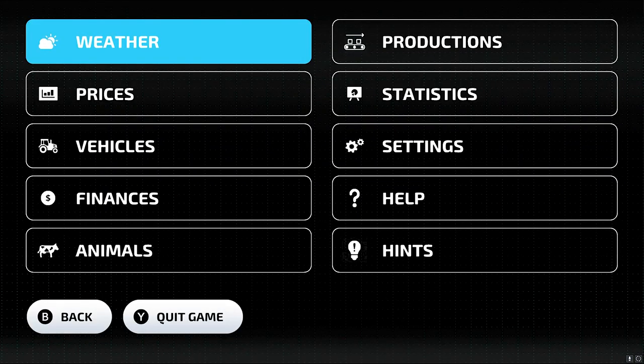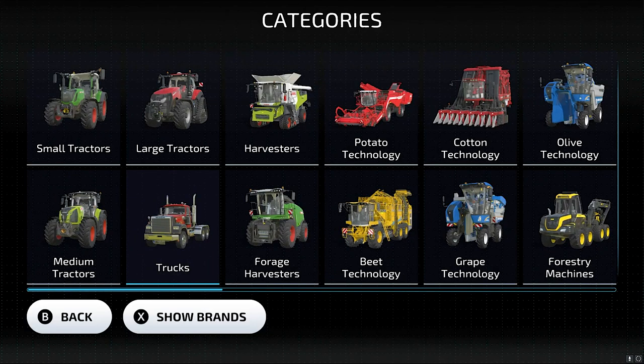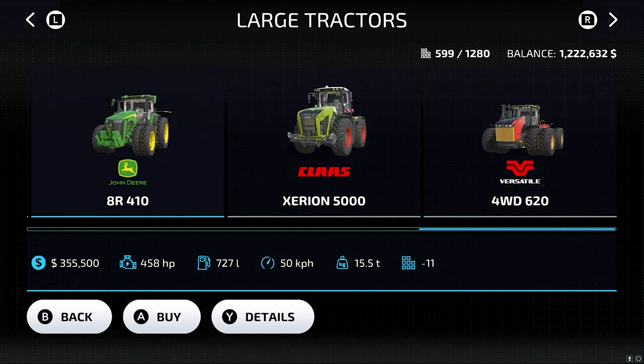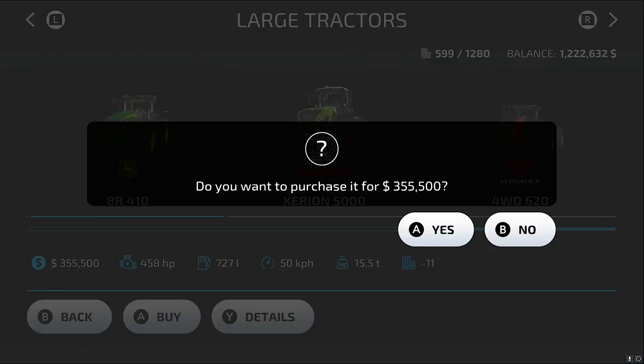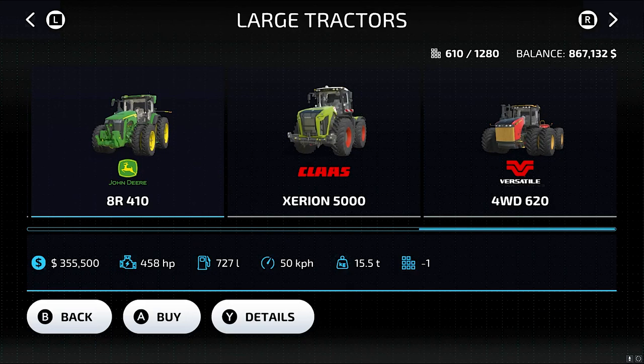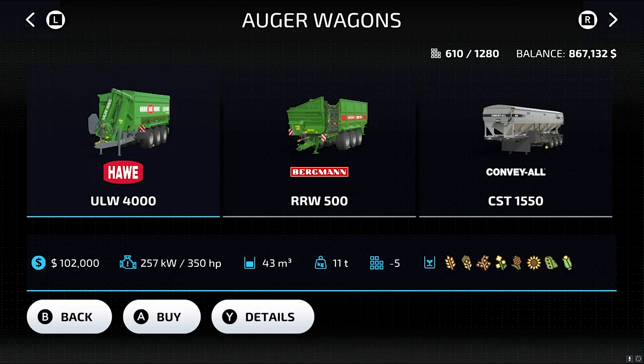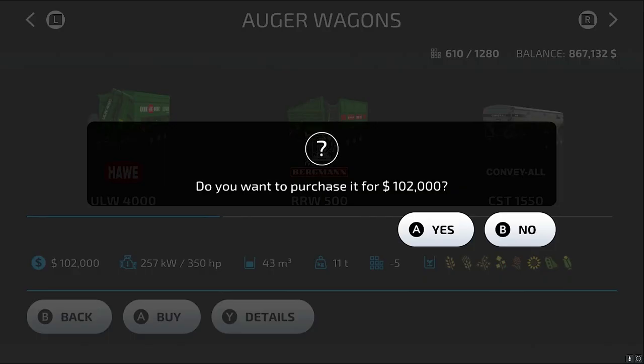I am now going to purchase another auger wagon, and to pull that auger wagon I am going to need this tractor — the John Deere 8R 410 in twin tire configuration. Now let's get another auger wagon.